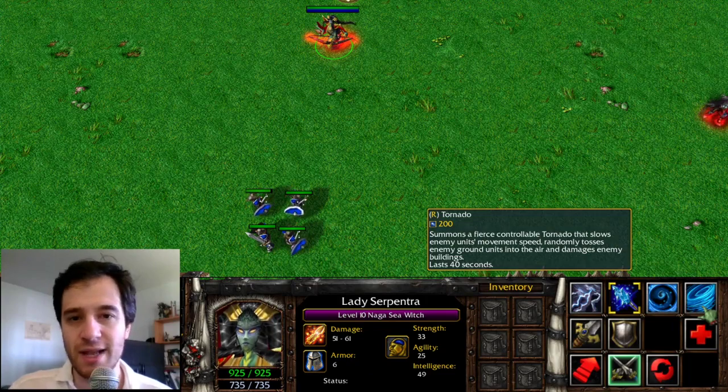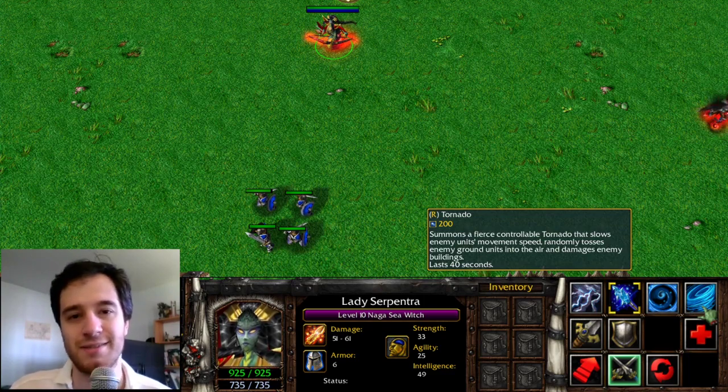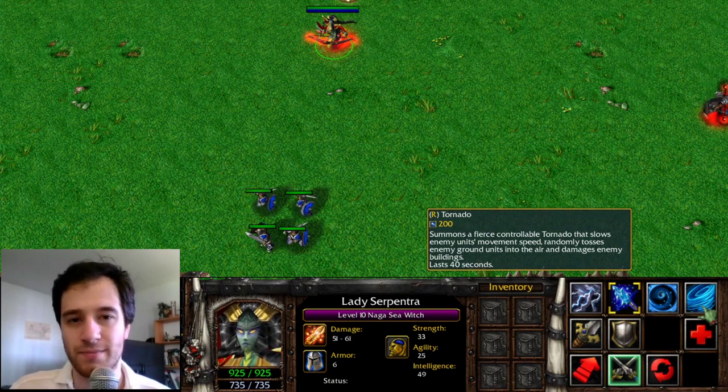The Tornado ability has two aspects to it. First, it creates an invincible tornado which deals damage in an area of effect. Secondly, that tornado can cyclone units it touches. The first part can be found in neutral camps in the Wild Kingdom. The second part is implemented as part of Invoker's Tornado.